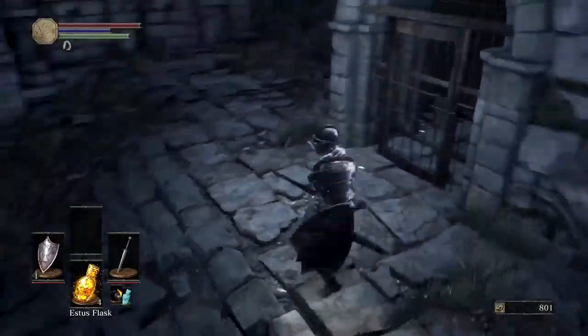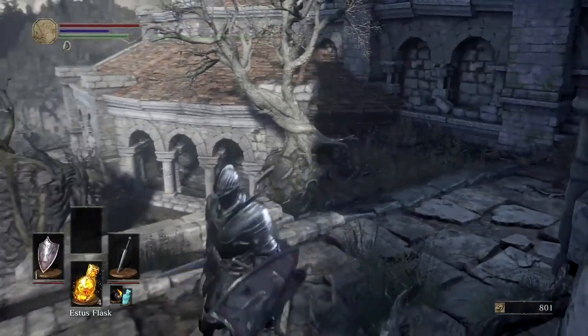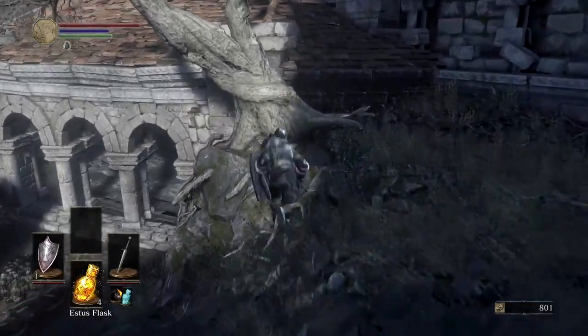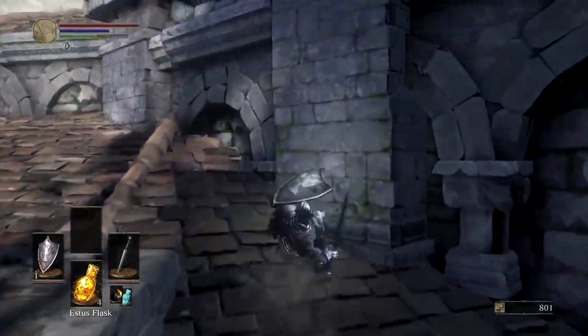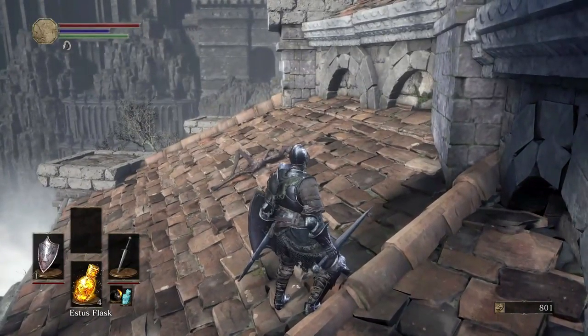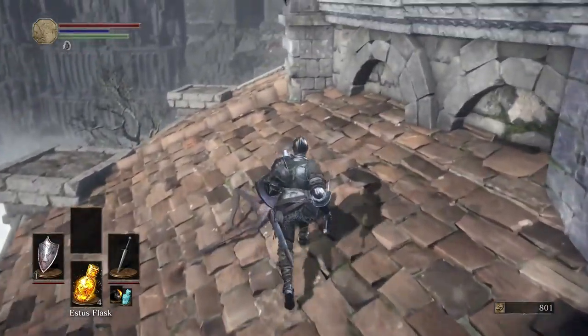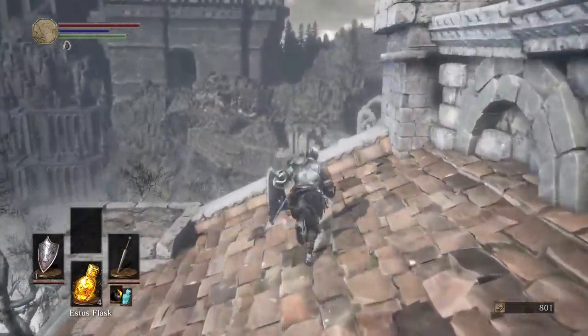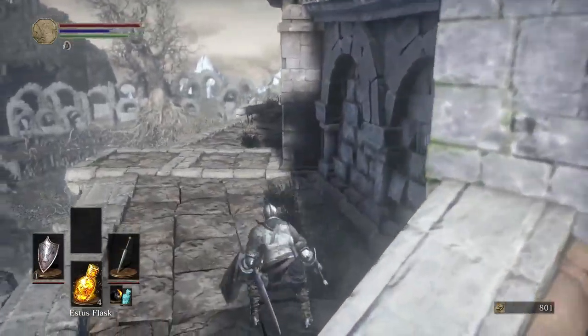Like I said in my last video, if you time it correctly — it's going to take a few tries — you can actually run up this tree. I actually got it on my first try! You can run up that tree and onto here, and right here would be a homeward bone, as well as an entrance into the roof of the Firelink Shrine.